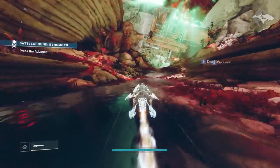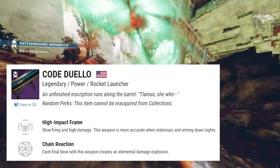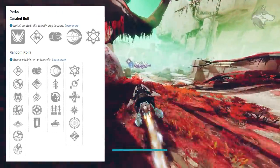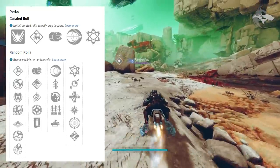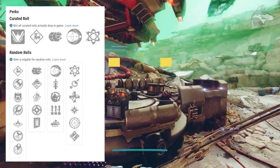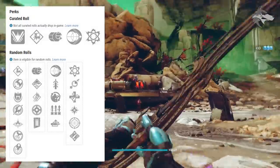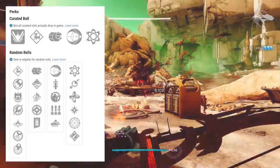There is also a rocket launcher that can come from the Battlegrounds set. This one is a high impact frame with solar damage. In terms of traits, it can get Impulse Amplifier, Quickdraw, Field Prep, Surplus, or Auto-Loading Holster in the first slot. The second slot has Chain Reaction, which is pretty good, as well as Lasting Impression — rockets attach on impact and detonate after a delay, increasing blast radius and damage, listing plus 50 for blast radius — and that certainly sounds pretty crazy. It can also get Unrelenting, Cluster Bomb, Frenzy, or Ambitious Assassin.